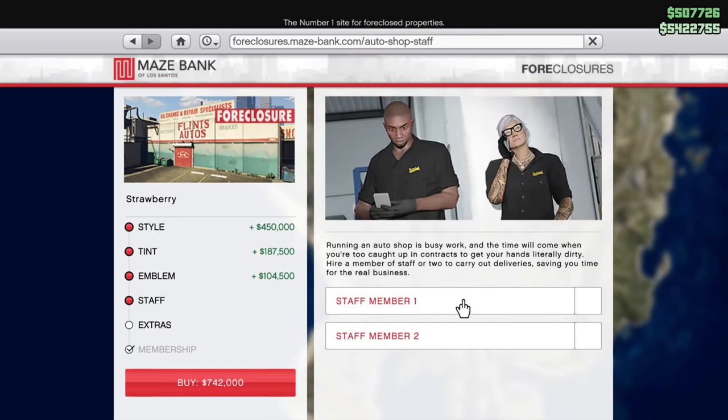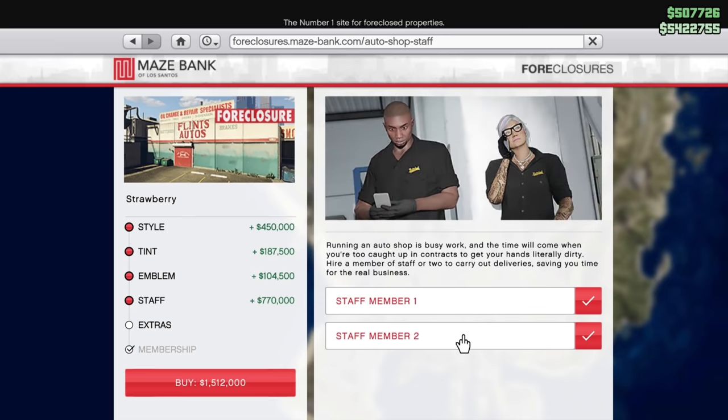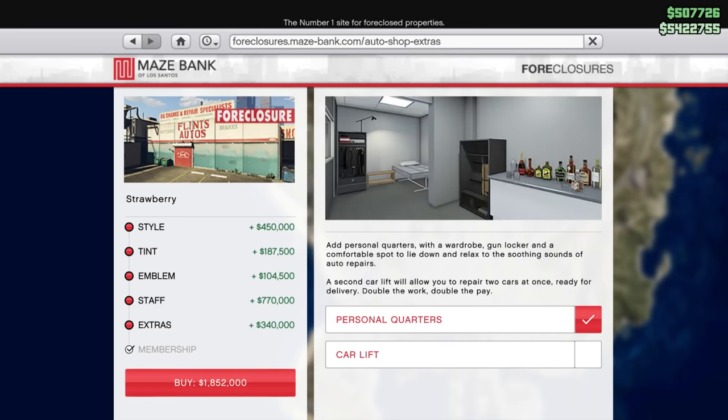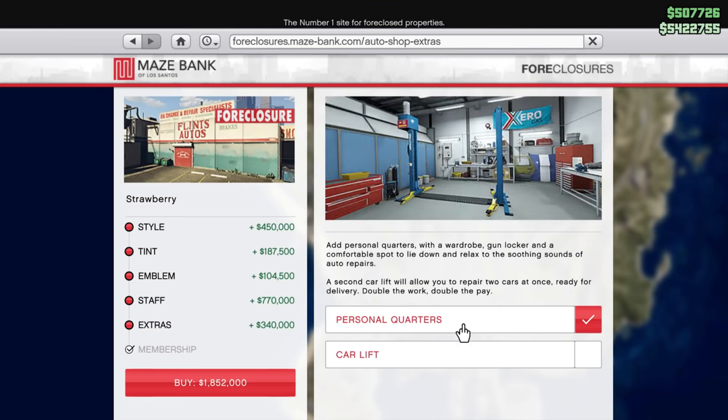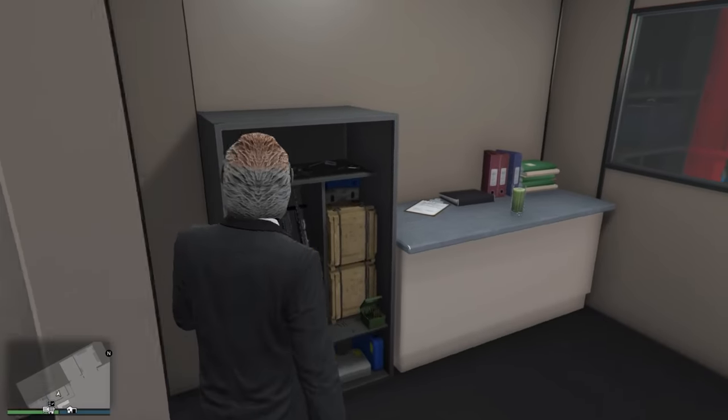Moving on to staff, you can choose zero, one, or two staff members to help you with the business side of this property. They cost $385,000 each, and from my experience they're probably not worth it. If you're going to get one, just get one. Out of all the optional upgrades, the one I would recommend for pretty much everyone is the personal quarters, which adds a bed, a wardrobe, and a gun locker in your auto shop, basically letting you spawn here.